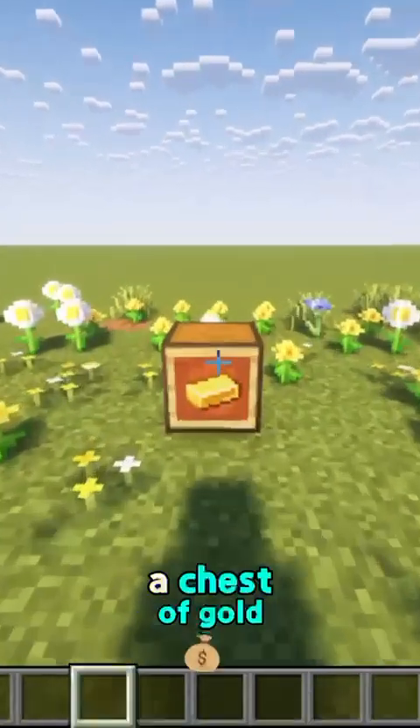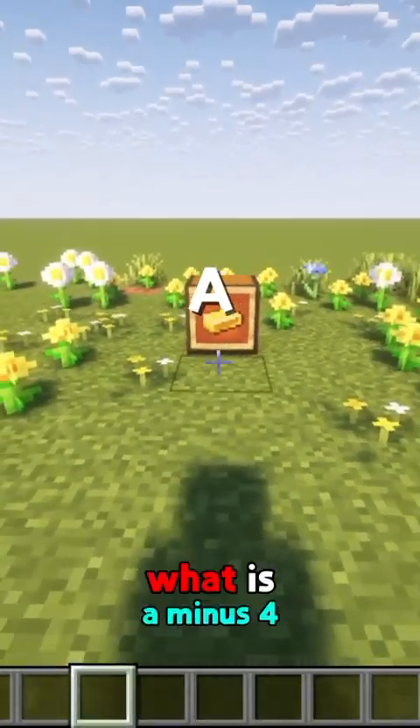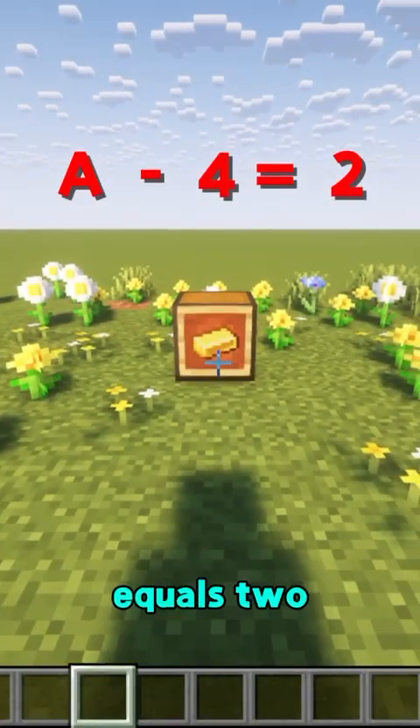Your turn. We have a chest of gold, and this equals a. What is a, if a minus 4 equals 2?